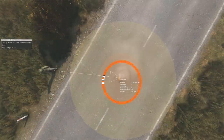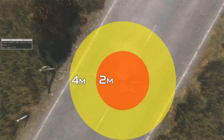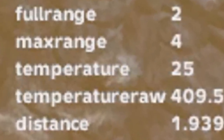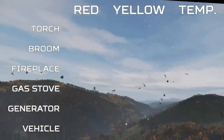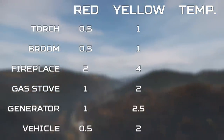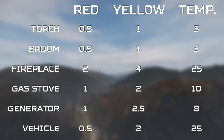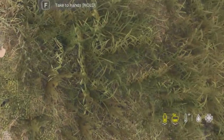All six heat sources in DayZ give us details on their size in this menu. For the fireplace as an example, it shows a 2m radius for the red area and a 4m radius for the yellow area, along with the maximum temperature it can achieve, so we're getting plenty of stats. Here are the other five heat sources showing the red heat area radius, the yellow outer layer radius, and the maximum temperature that each can achieve.